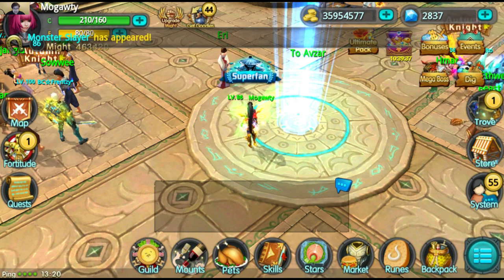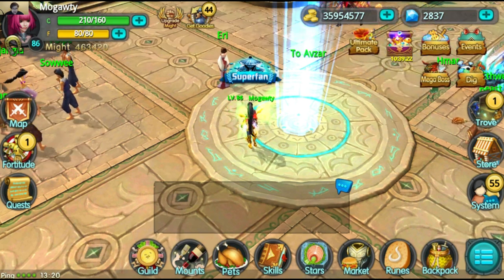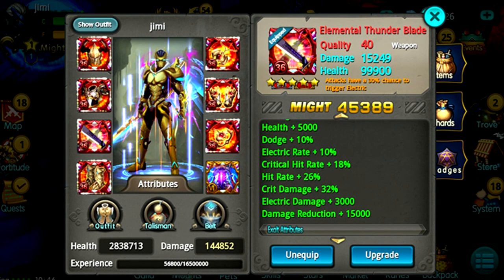We talked about the new class, the Ninja, in the last Taichi Panda video. But there are also new weapons — the Elemental Ice, Fire, and Thunder Blade. I can't really show you that because no one has them yet, but I'll throw some pictures up on screen and you can see the stats for yourself if you want.